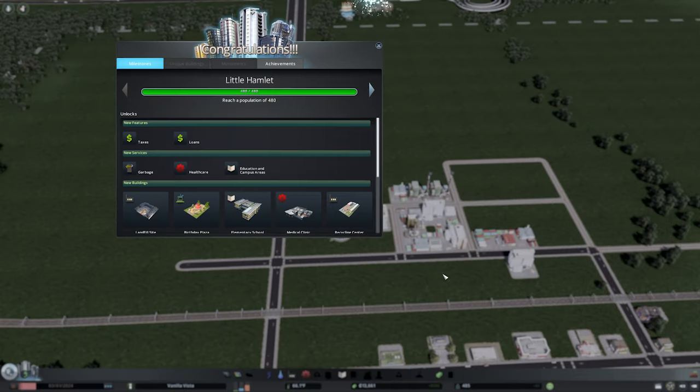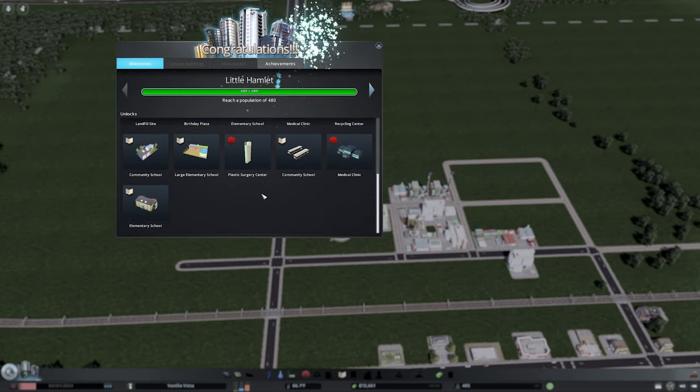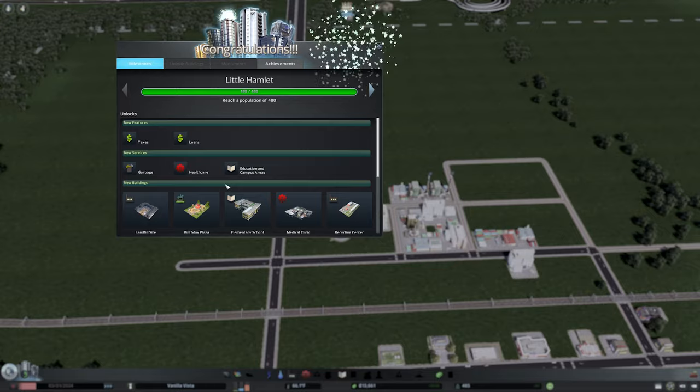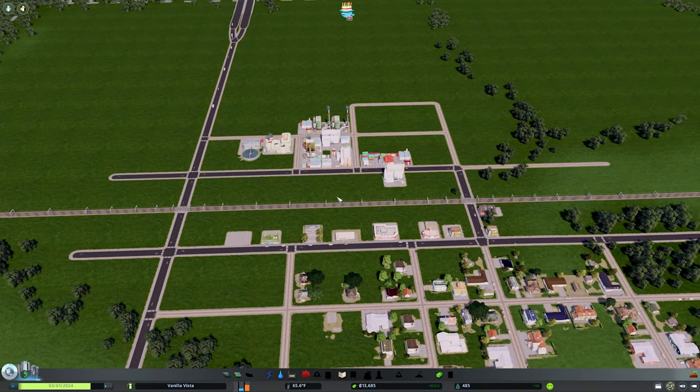We already quickly hit our first milestone — Little Hamlet. With that, we unlock taxes, we can take out a loan if we need one. We now have new services: garbage, healthcare, and education — and here are all the buildings we unlocked. Our first services only needed to worry about were power and water. Now that we've unlocked these services, people will complain if they don't get serviced right away. Garbage will start to back up, healthcare can decline, or they may not become educated. We need to handle those pretty quickly. Just note that those services don't really exist until you unlock them in this vanilla playthrough.